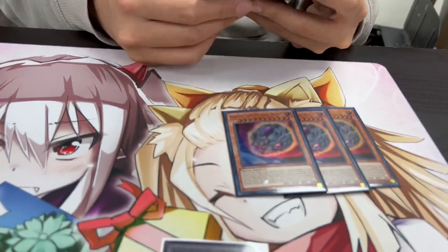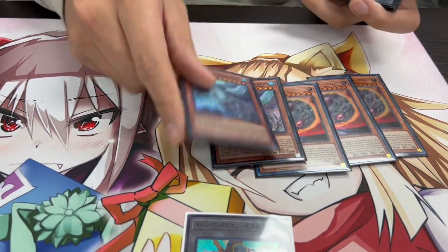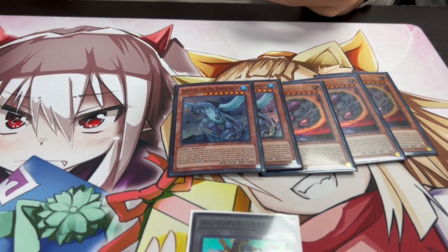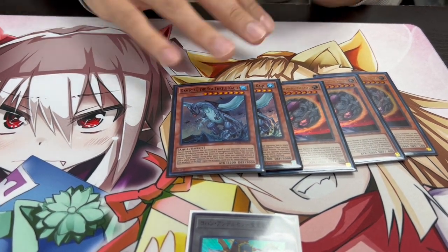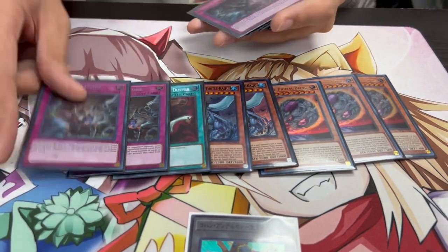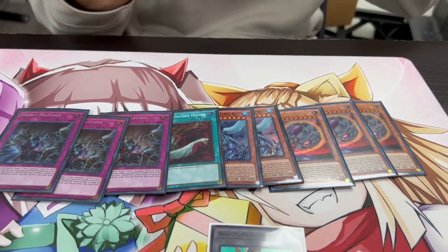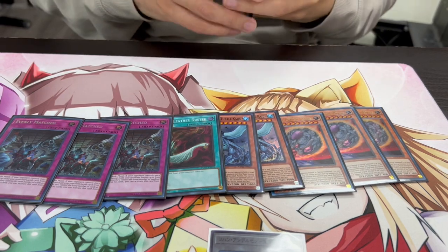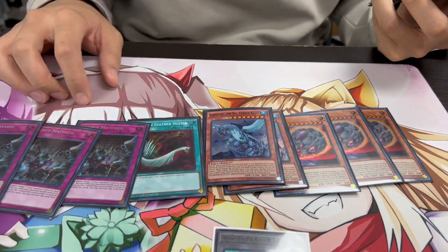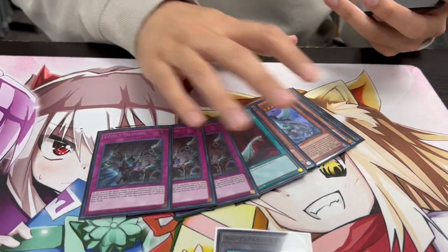I think the side deck was perfect, by the way. Three Nibiru — really powerful into any Kashtira matchup or combo matchup. Same thing with Gamma Seal. I actually really like the Kaijus as well; this is also going to be good going into the next format with Saryuja. These are all our going-second cards. I think you need all of these cards because, as you saw in the main deck, you're not playing a lot of going-second cards. So these cards into any matchup are going to be really relevant — into back row these are really good, into a lot of combo decks this is really good.